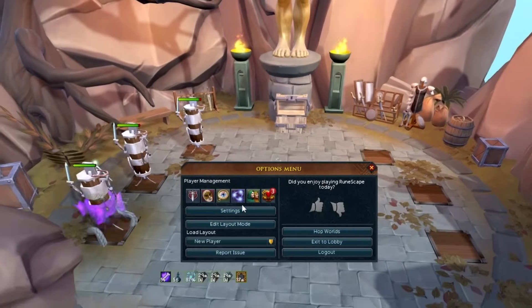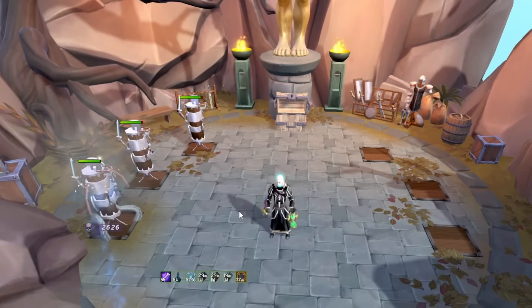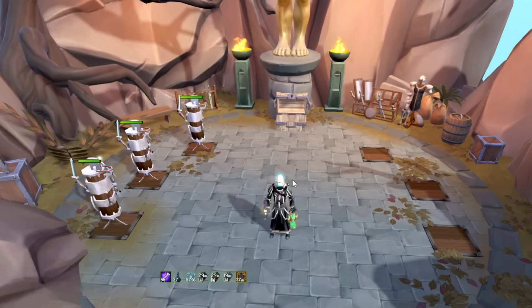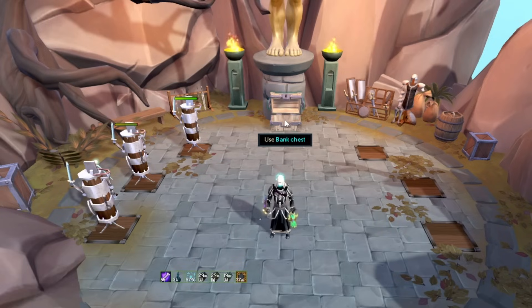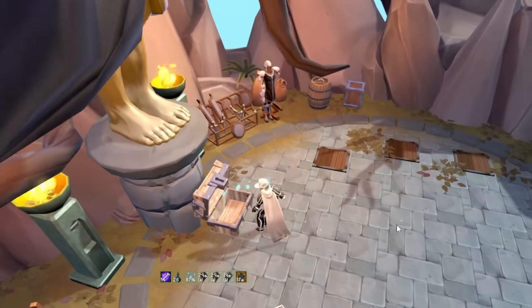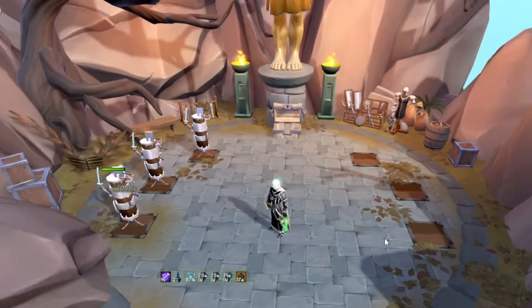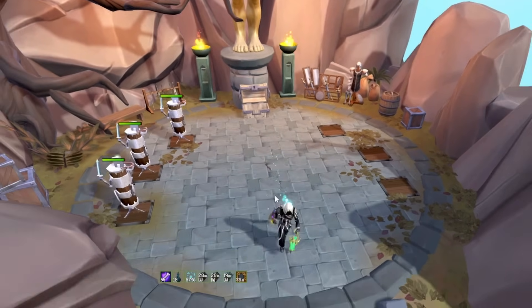After I complained about this in clan chat, someone suggested just turning it off. Go into Settings, then Targeting, and under Combat Action Bar Targeting in Gameplay, there's a tick option: 'Target scenery with target movement abilities' — which covers Dive and Bladed Dive. If you untick this, the scenery highlight disappears when you press the keybind and you just go exactly where you want to go.